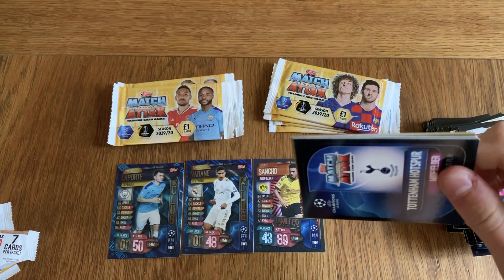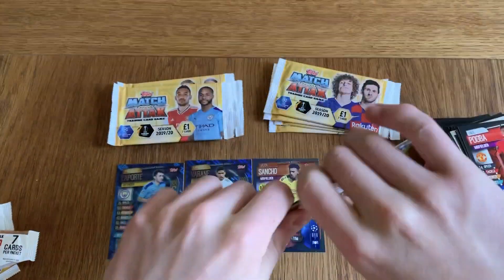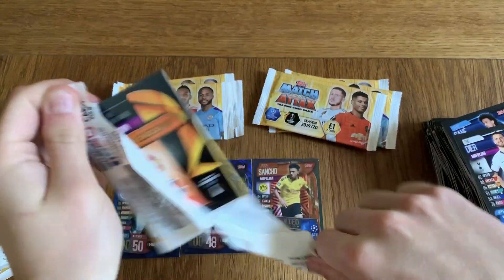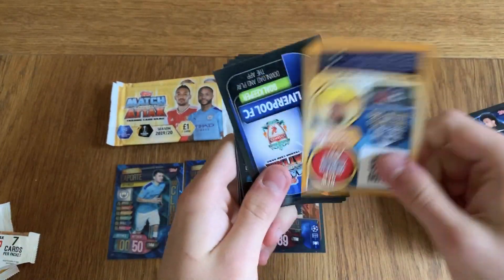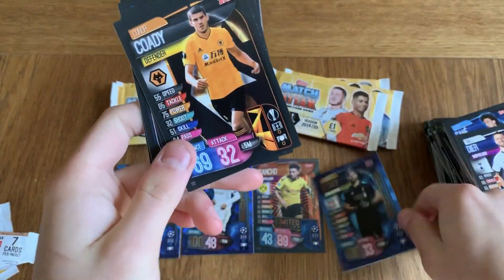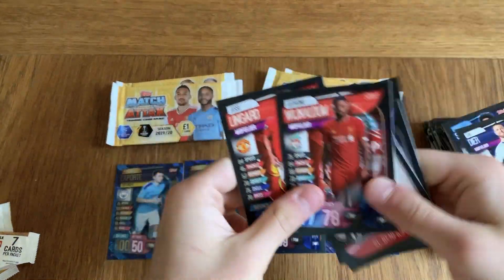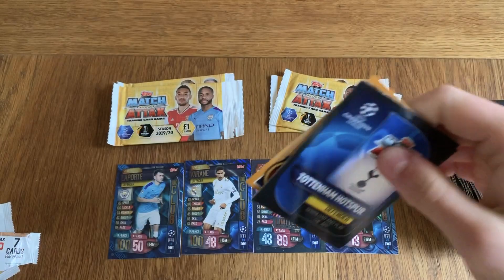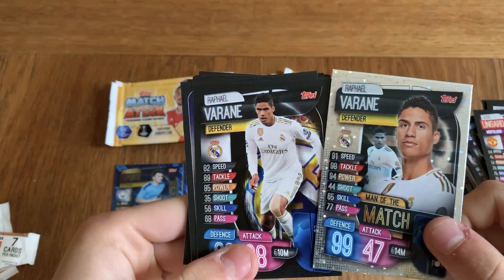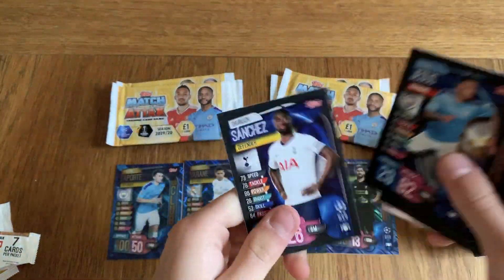Actually, sorry — not Inter Milan, or wait, yes it was Inter. I believe he's moved now, I think he's gone to Roma. I remember thinking he's got an outdated card in this one, he didn't change his team. Liverpool goalkeeper — I'm thinking that's an Alisson 100 Club. Yep, there he is. So we've got 300 Clubs and one limited edition, very nice. And of course the rest of the base cards. Real Madrid defender — going to be another Rafa Moran. They got two Morans in the same pack, back-to-back. Tomas, Jesus, and Sanchez.